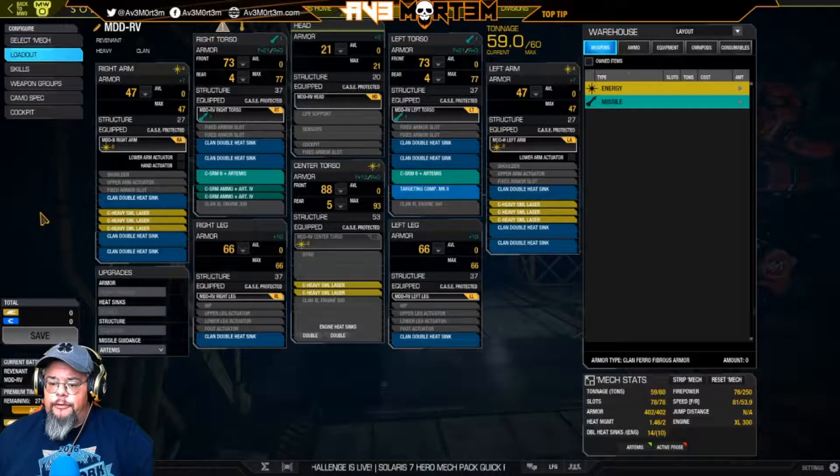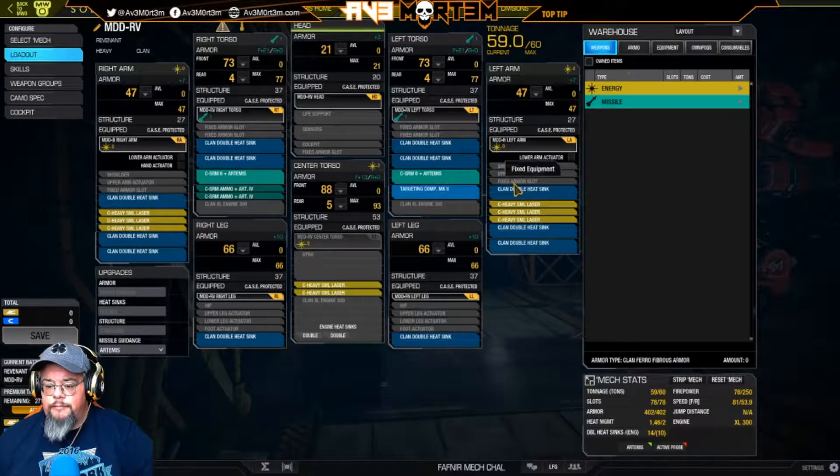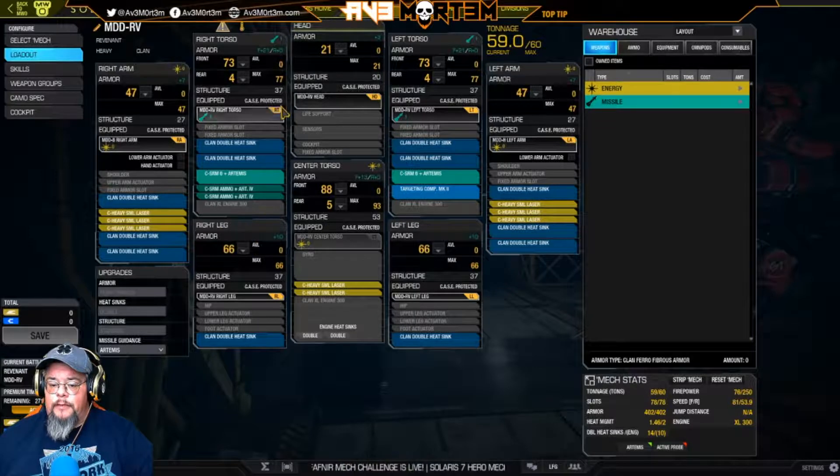This chassis is relatively unique because it has three energy hard points in the right arm and three energy hard points in the left arm, and it also has two energy hard points in the center torso — so that means you can have eight energy weapons. It also has two missile points in the right torso and the left torso, so that is a total of 12 hard points on this chassis. The two center-mounted energy hard points are unique; there's no other Mad Dog out there with that mounting.